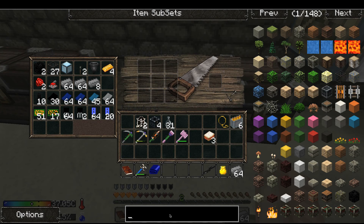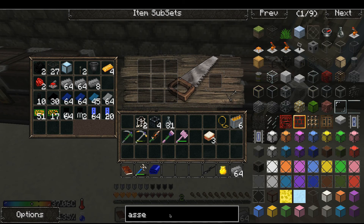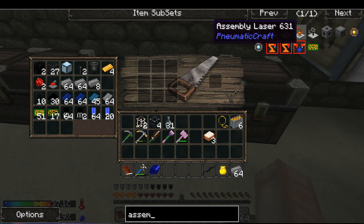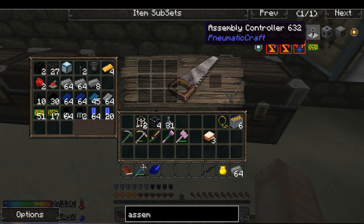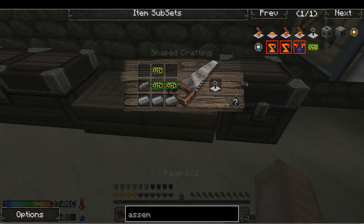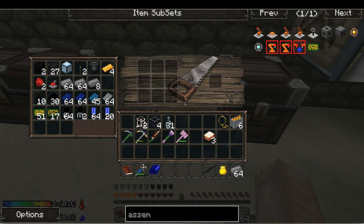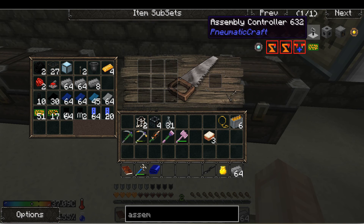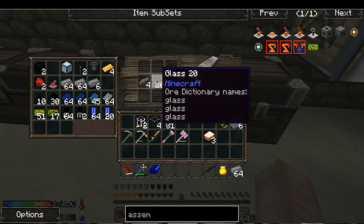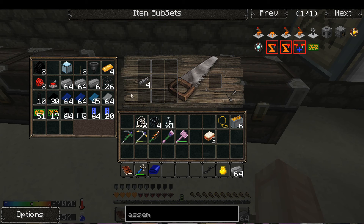I need an assembly control — all these guys here. I need a pipe so how do I make that pipe again? Glass — I do have glass, perfect. Okay so that's done.